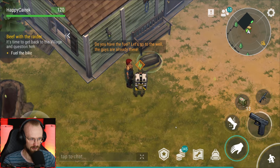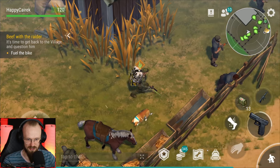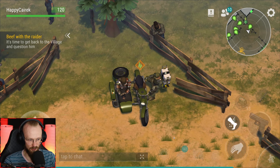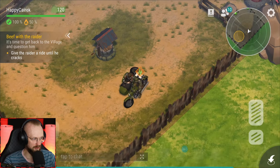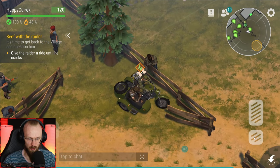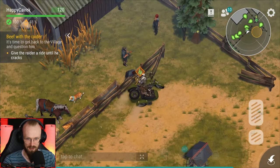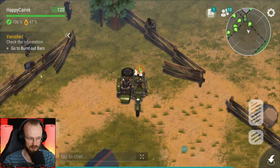Let's bring that stuff to the leader. 'Do you have the fuel? Let's go to the well.' This is the well - 'keep rolling him until he talks.' What are we gonna do with that thing? A shower makes sense? No, that's not that. 'Give the raider a ride until he cracks.' So we just have to keep riding around. At this point maybe you still don't even have your chopper, so the game is going to introduce you to the bike. You have to basically go in circles - I get it. The game lets you ride the bike. That's awesome.